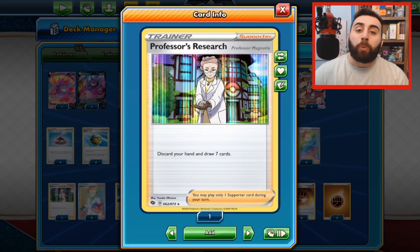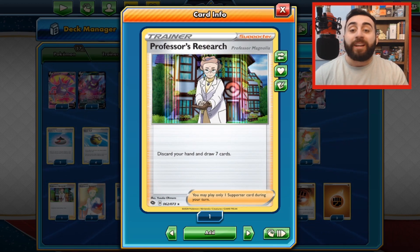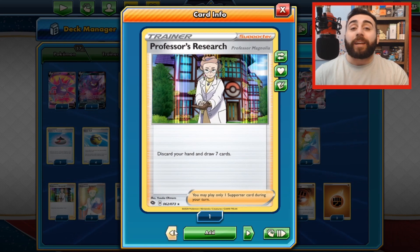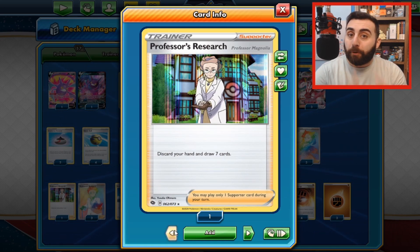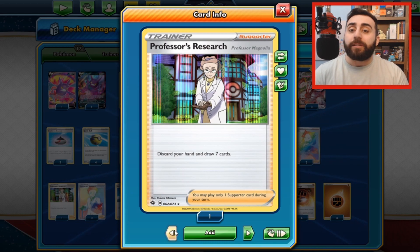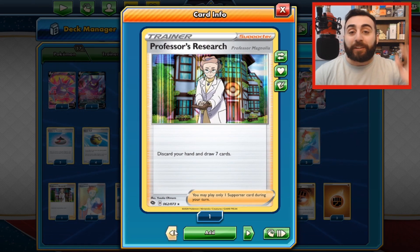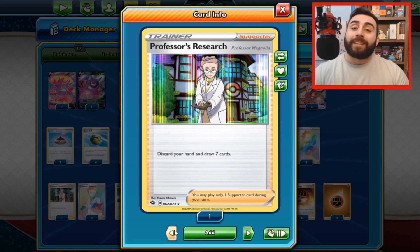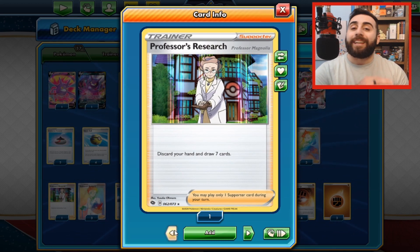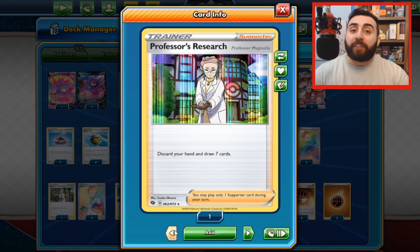The last type of trainer is a supporter. These are usually pretty powerful — as a result, you can only play one per turn. I can't play Skyla and also Professor's Research; I can only play one supporter card per turn. It says so on the bottom right-hand corner. It's also worth noting that the person who goes first cannot attack or play a supporter on their very first turn. The person who goes second is allowed to do whatever they want.